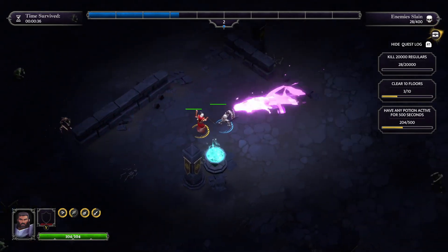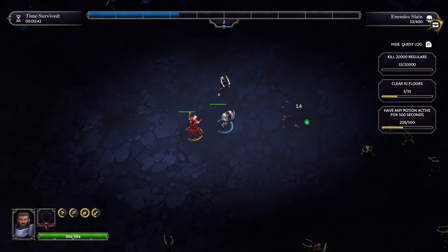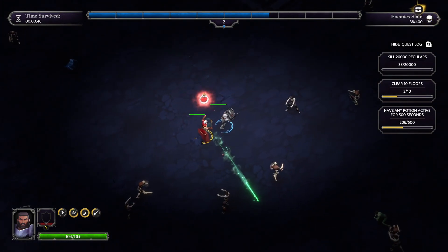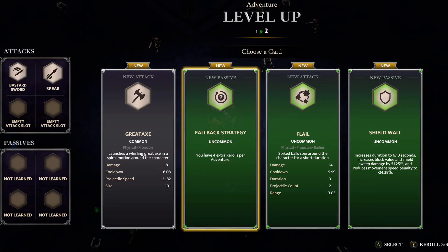I've got another Fiery Ball heading up to the top right toward the chest. The purpose of the companion is to give you a second piece of damage output. I don't know if you can actually upgrade the companion's abilities and capabilities — I haven't seen that just yet. Four extra rerolls per adventure — that might not be too bad.